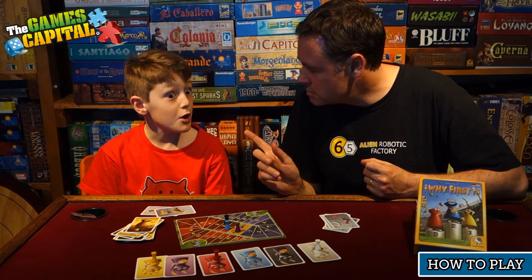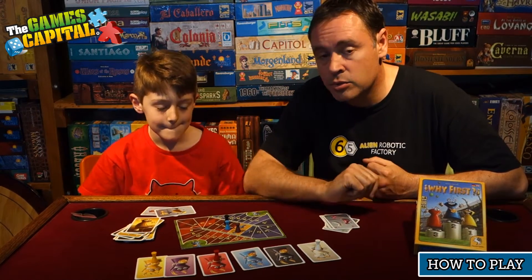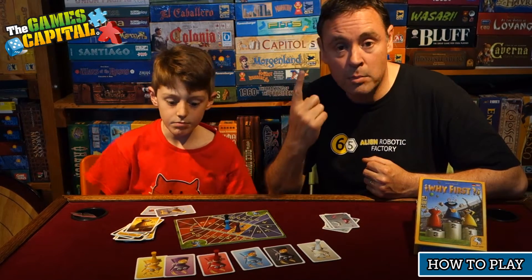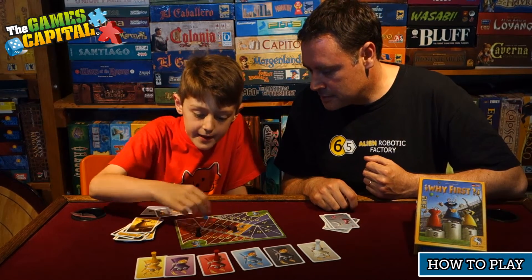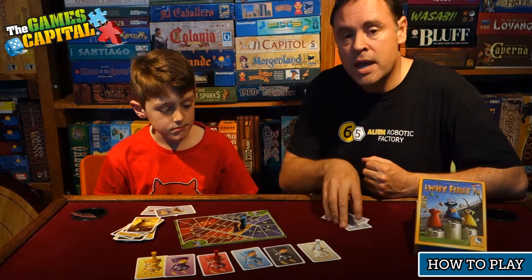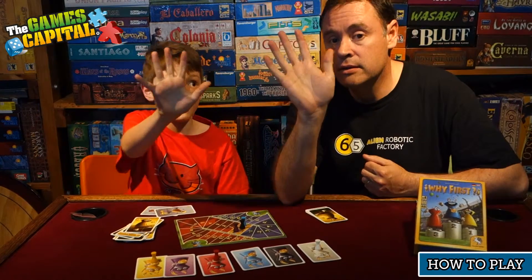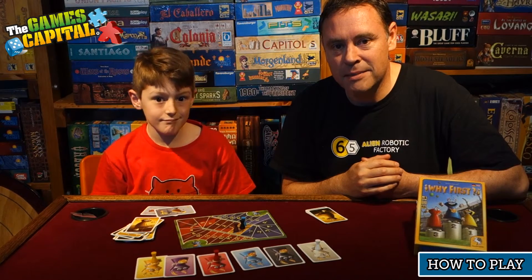At the end of the round, that's when you score — and only one person will score. Who is it? The person who comes second! So whoever is sitting second on the board will score points. For example, Blue would get one point because he's sitting on one; if he was all the way up at nine, he would get nine points. Then everyone moves back to zero and draws five new cards, and the same thing happens for five rounds.